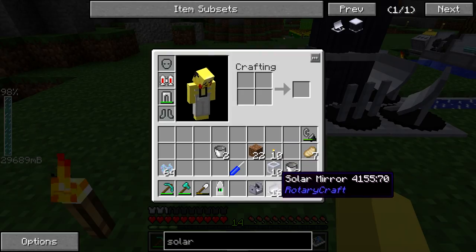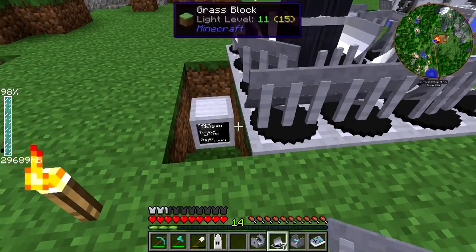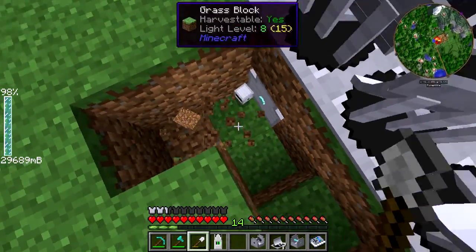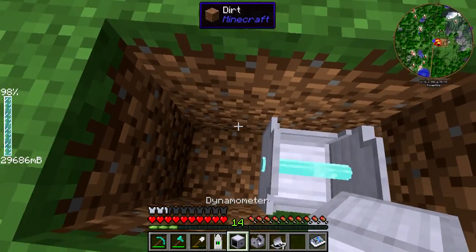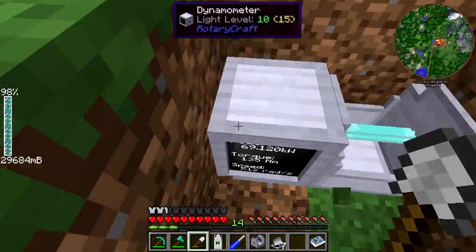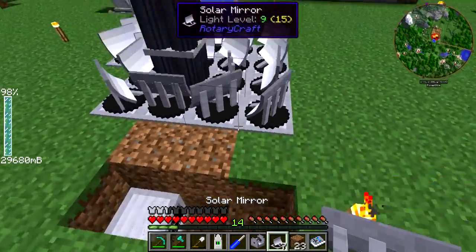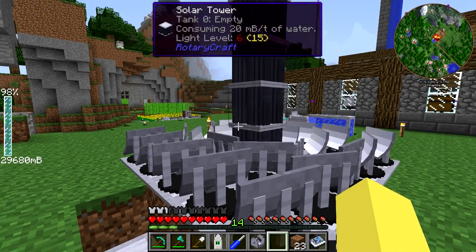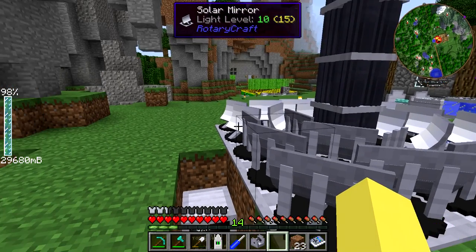What we're going to do now is keep throwing down solar mirrors in a ring around here and see how high we can get the power to go. I'm going to break the torches around here and extend the dynamometer output so we can see this, because we are adding one more ring. 24 mirrors is pretty expensive and that's going to give us two full rings. You can see they're just rotating — I think it's a really cool animation. It shouldn't cause any real lag issues, at least for me, and once they're all in place it should be even less of an issue.